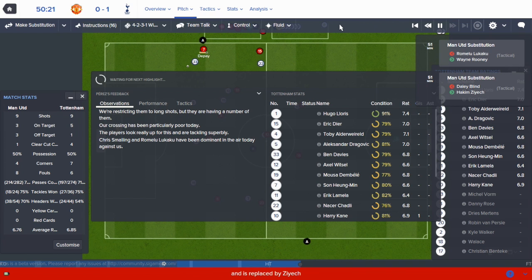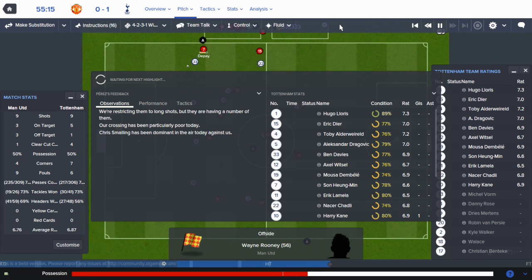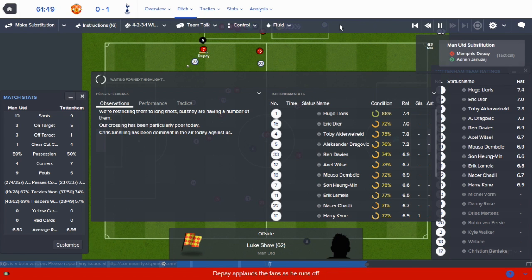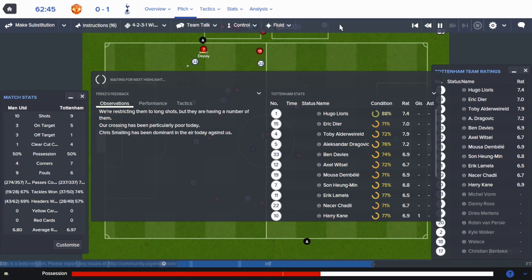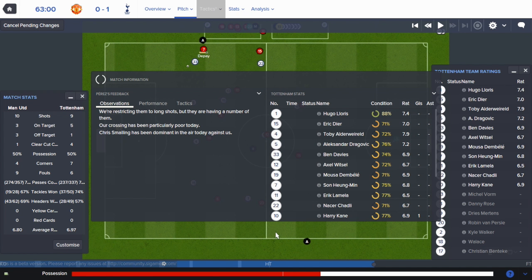Man United have made a double substitution after only 50 minutes, bringing Wayne Rooney on. Was that Lukaku going off? That's rather nice if we've managed to mark him out of the game with a back four containing two reserve players. If we had the full first-choice back four I might be more inclined to go counter-attacking, but there are question marks about this defence. United have made their third substitution with half an hour left. I'm tempted - it's very cynical - to tell the team to get stuck in. We haven't picked up any yellow cards yet and we can afford to give them a couple of kicks.